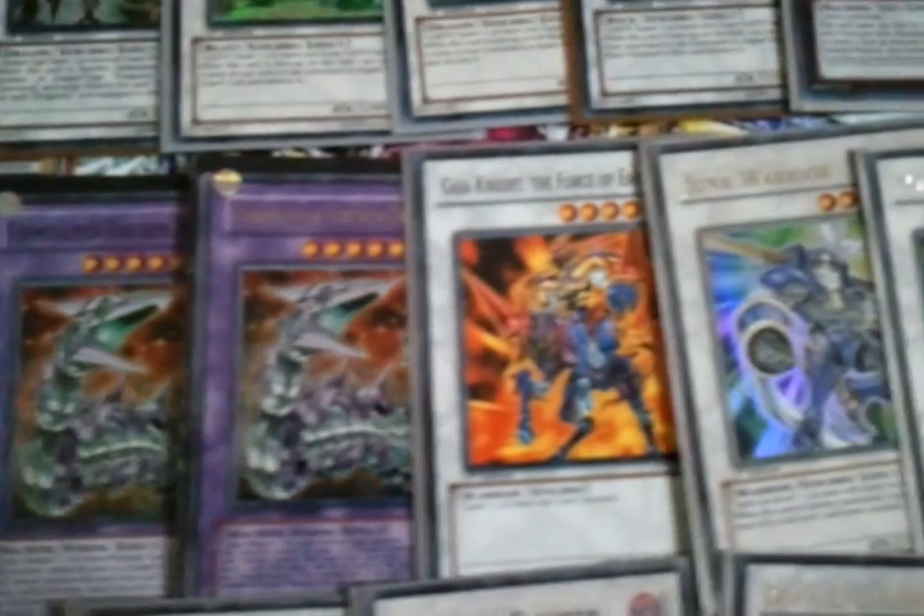Those are Super Stardusts from the tin. Decisive Armor is going to be good. So yeah, that was the synchros and I'm just going to go to the binder now.